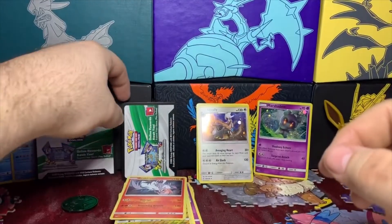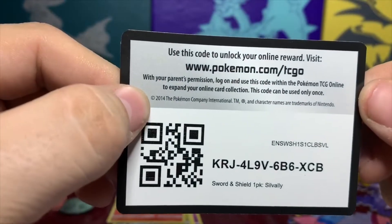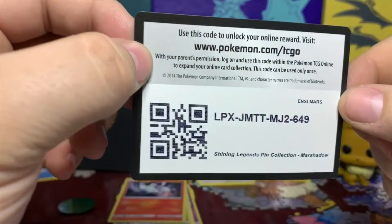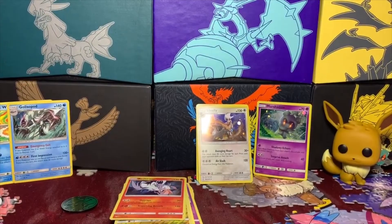Like I promised, here are the code cards. First one is for the Sword and Shield blister pack — there you go. And last but not least, we have the Shining Legends pin collection Marsh Shadow code card.